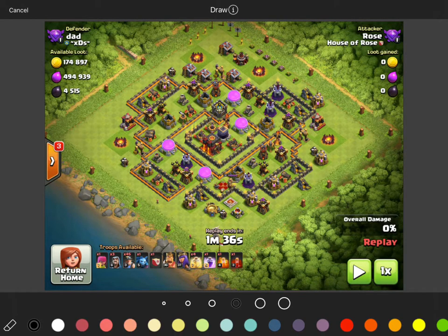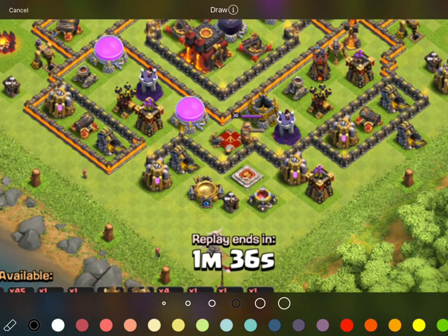Here we have a really nice well-developed Town Hall 10. The only thing we're missing is the Queen — the enemy Archer Queen. In this particular case you could see we would have probably taken her out fairly quickly with our King and the Wizards.